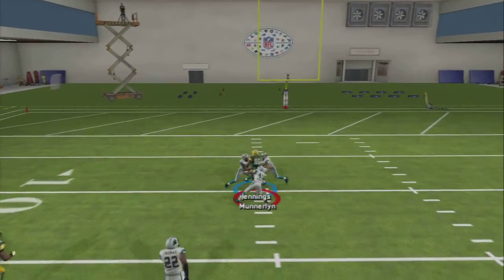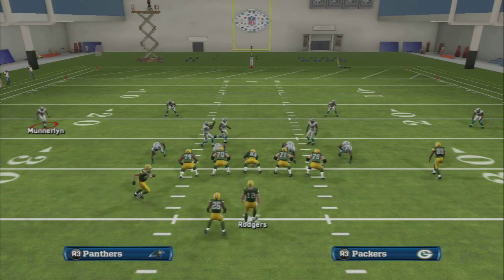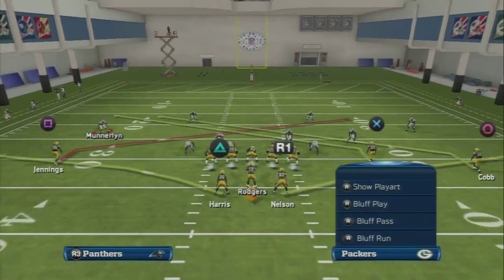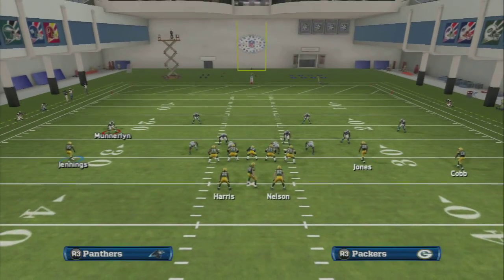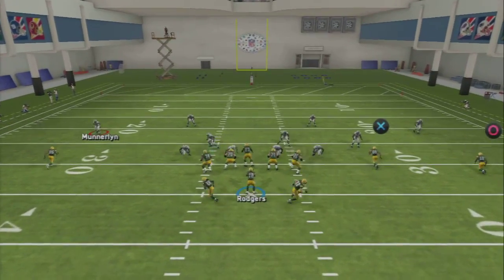You want to hit the mesh right before they get to the flat routes and read it. The cool part is this is an actual real-life concept that Mike Leach runs. He used to be the Texas Tech head coach and was always one of the best offensive minds of this era. This mesh play takes a backseat to nobody in terms of its versatility.